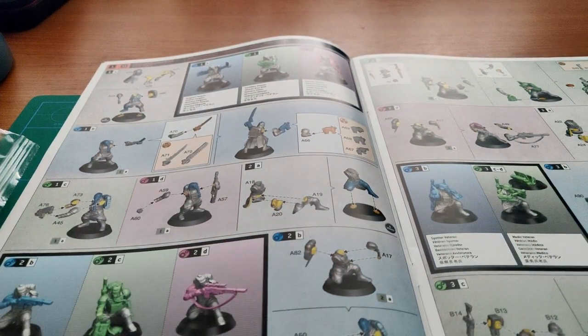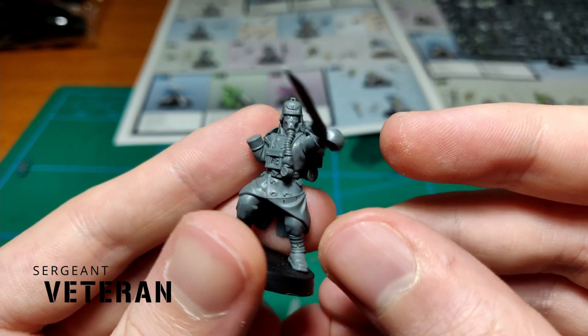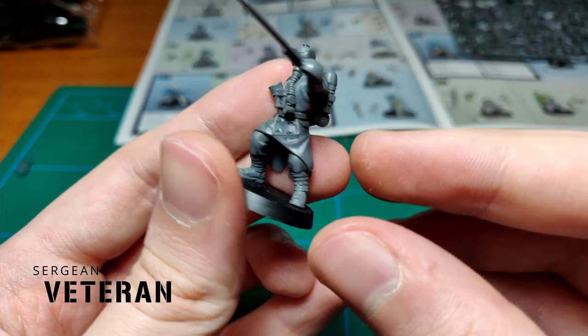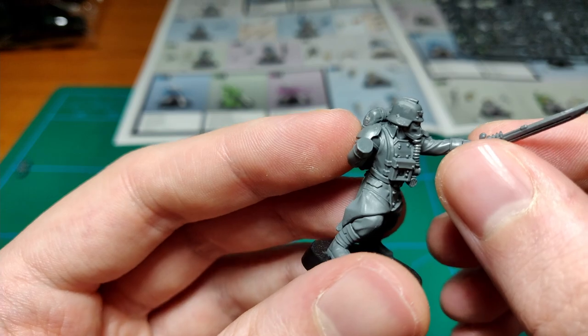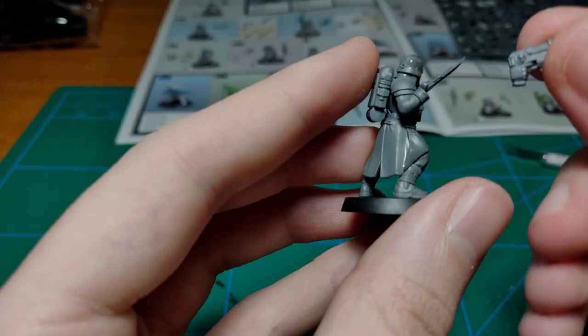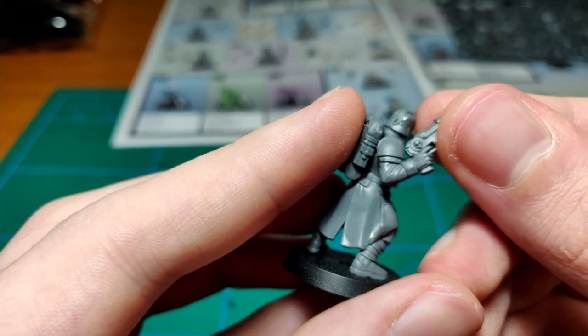Let's get started going through the order presented in the assembly manual. First things first, we have the Sergeant Veteran, who can give out orders to the other Guardsmen. For his loadout, I've picked the Plasma Pistol and Power Weapon — this way he'll pack a punch in both melee and ranged combat. Built following the instructions.